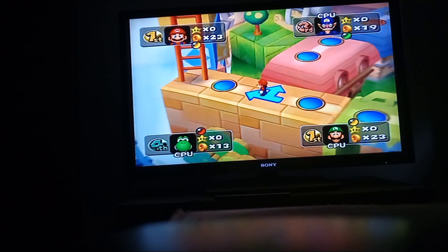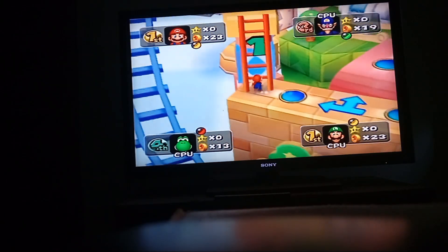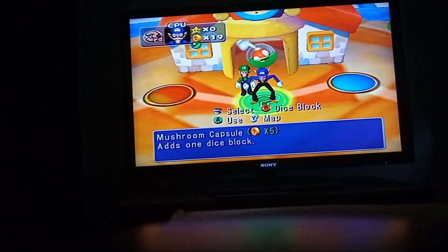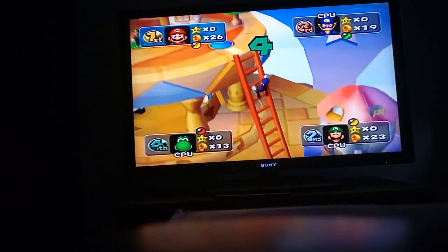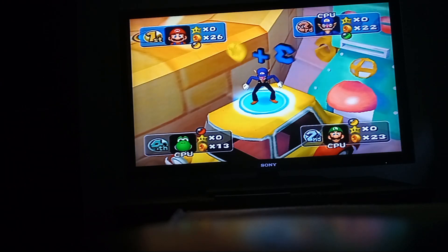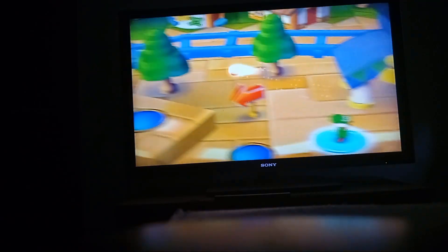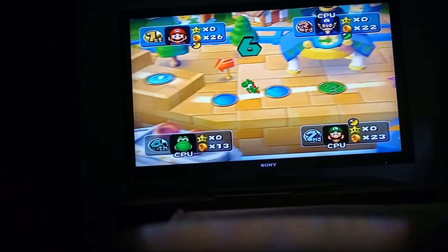Roll a three. Where do I land? Blue space. Nice. Why do we G? Mushroom — okay, roll a six. Yoshi rolls a six.